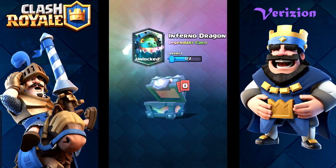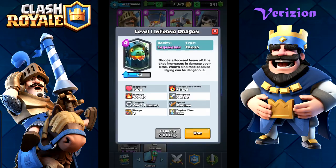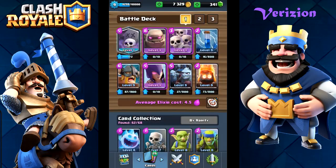It could be worse, but the Inferno Dragon isn't really my type of legendary. It's not really the legendary that I like to see against me or with me actually, but we're going to be making a deck. It's costing four elixir and it does 30 to 350 damage depending on how long it's locked onto whatever it's locked onto. So this is a good giant slayer - it's basically a flying inferno. This is usually part of a lava hound deck, and I'm just going to be making a different type of deck with it.